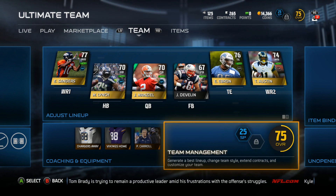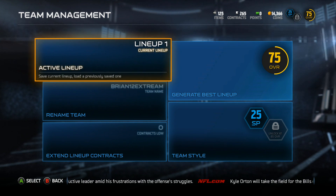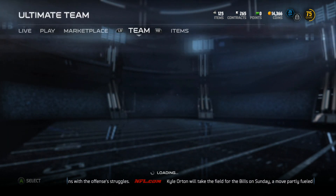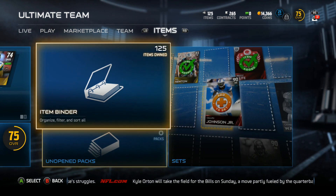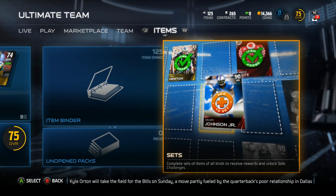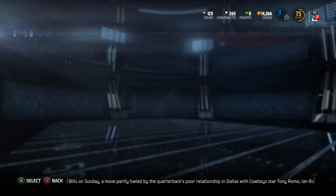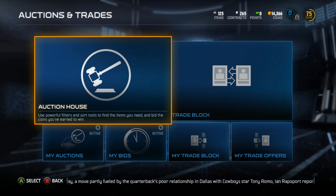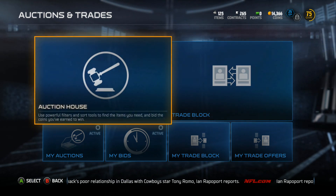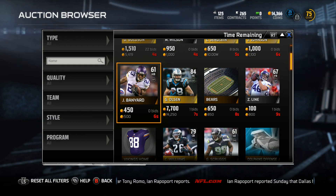Team management lets you generate a best lineup and change team style. Sorry about the settings — I haven't really been in here much. You can rename your team and stuff, but this isn't the main thing I'm explaining. You can also go to Auctions and Trades — you can get a good card by winning auctions and trading cards, but I haven't done that yet.